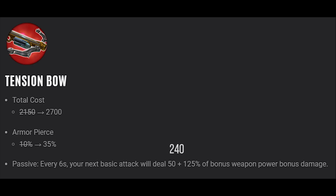The passive got changed — instead of being 240 flat damage, it is now 50 plus 125% of your bonus weapon power damage. So as a first item you're going to be getting 50 plus 125% of 45, the actual weapon power on Tension Bow did not change. As a first item, the straight-up burst damage is going to be less. However, Tension Bow is now designed to scale — it's going to scale up the more weapon power you get, making it a very solid late game item.